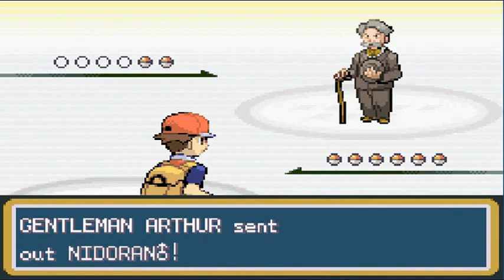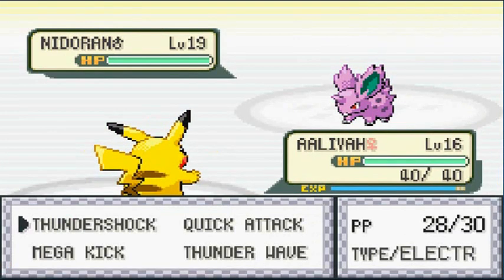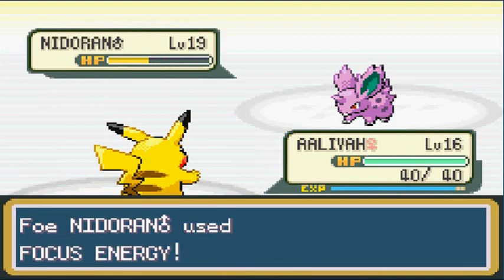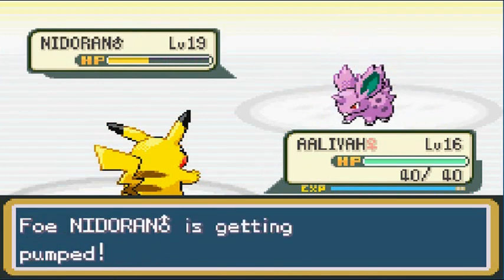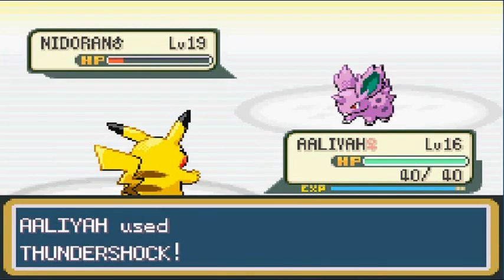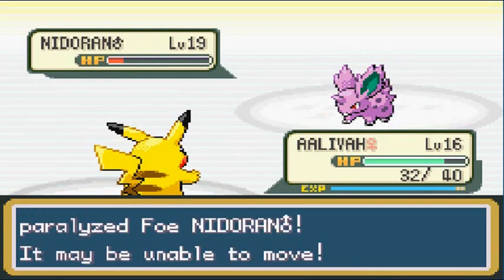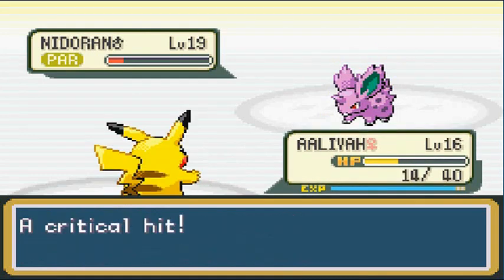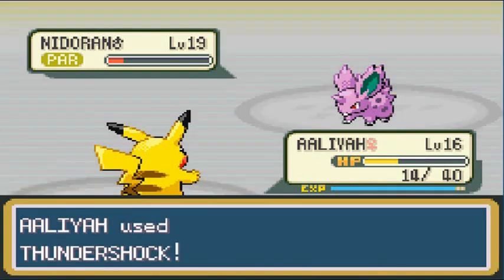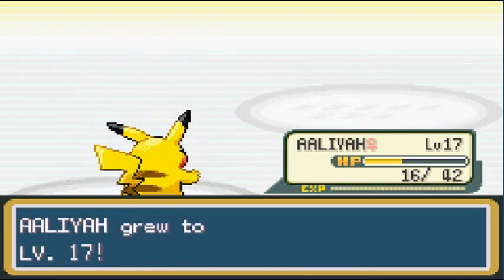Another opponent challenges me! Insulin Pop — 'how dare you barge in!' Alright, bring it. The opponent has a lot of Nidorans. Mega Kick — risking a poisoning. Not poisoned yet! Let's go Alia. I'm actually scared of getting poisoned around here, trust me. Double Kick — another kick — and now you're paralyzed! Thundershock for the win! Alia grows to level 17!